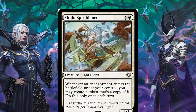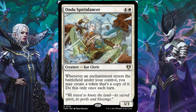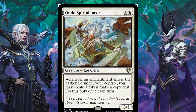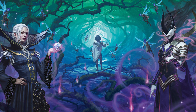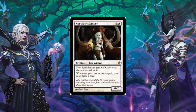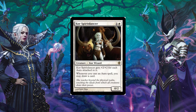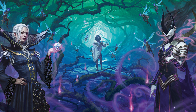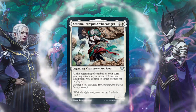If we want to double up on our auras to attach them to different creatures, Unda Spirit Dancer is perfect for that. Whenever an enchantment enters the battlefield under your control, you may create a token that's a copy of it — only once each turn. So instead of making one aura and attaching it to a creature, you can make two auras and attach them to two different creatures. For extra card draw, Siona Spirit Dancer will get the job done — whenever you cast an aura spell you may draw a card.